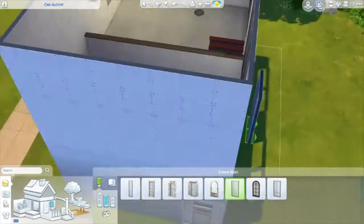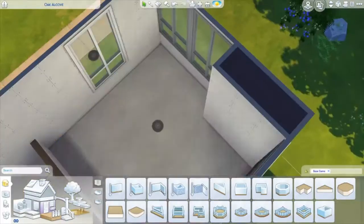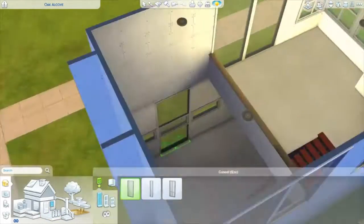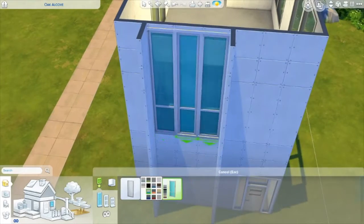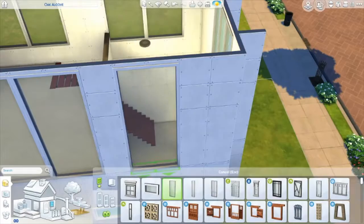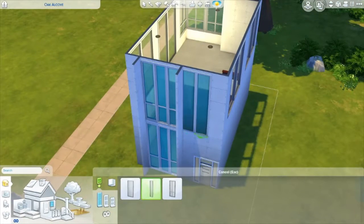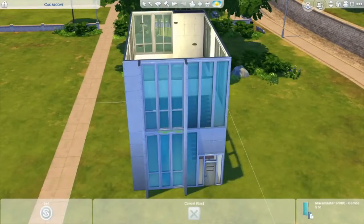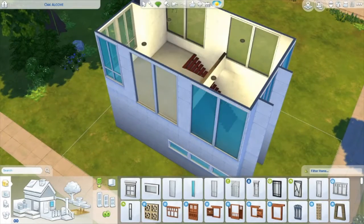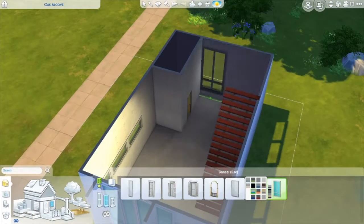I did pretty well up until the wallpaper on the outside — it actually has the Dine Out brick wall, sorry, the Dine Out brick, because it's supposed to be like a city loft. I totally wish we could put this loft in City Living, but I know that we cannot.